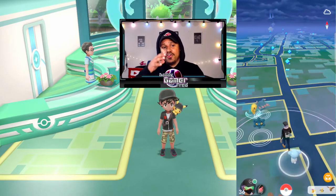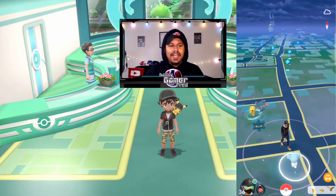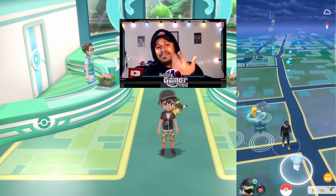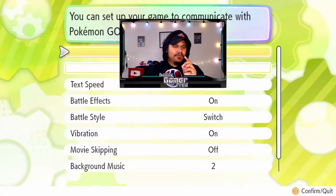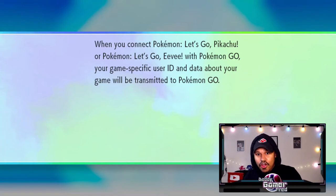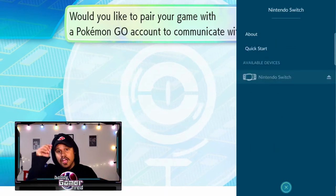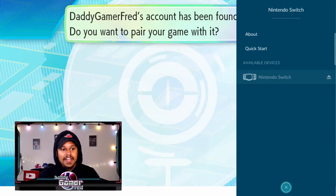First, inside Pokemon GO, make sure your account is connected to your Nintendo Switch. You need your Bluetooth on, then connect inside the Let's Go Pikachu or Let's Go Eevee game. Go into the menu, settings, and at the top it says 'Open Pokemon GO Settings.' In Pokemon GO, scroll all the way down in settings until you see the Nintendo Switch icon, click that, and with Bluetooth on it will pair to your Nintendo Switch.